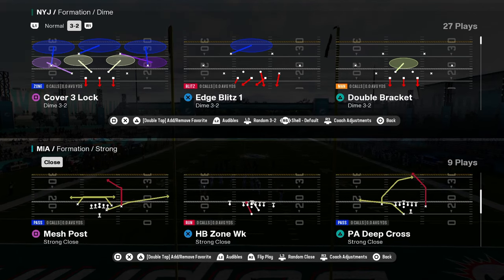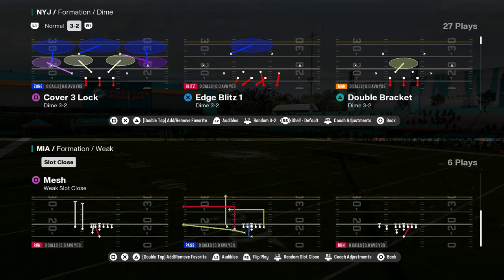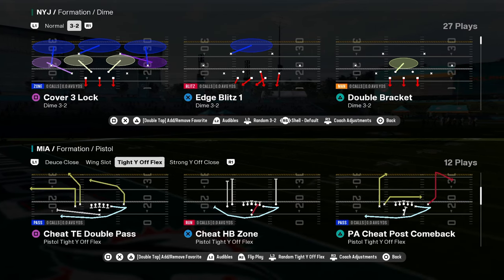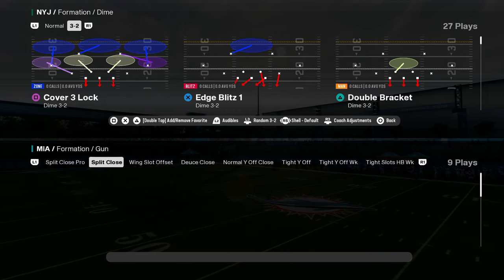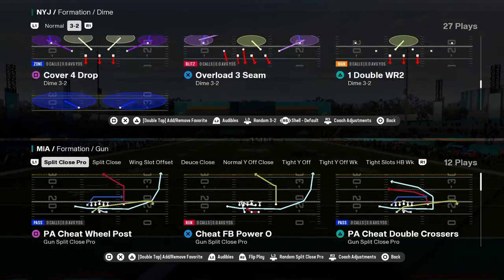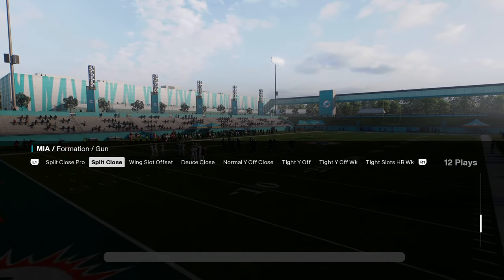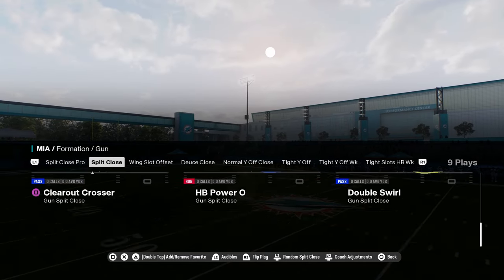They have strong close — not a lot of playbooks have strong close, but this one does. Wing slot close is pretty underrated. Pistol type flex — just looks insane. But let's get into the shotguns — this is the bread and butter. They have split close with some pretty cool stuff. They probably have the best split close in the game. They have split close pro with a lot of cheat motions, and split close itself — both versions.